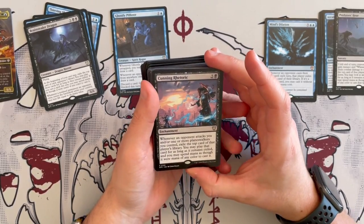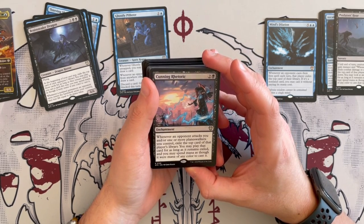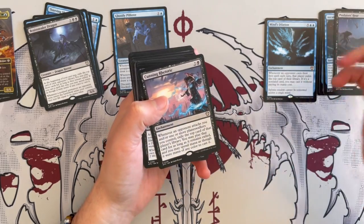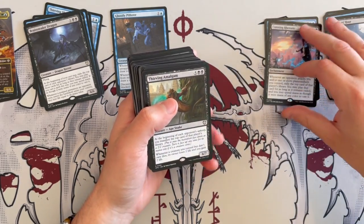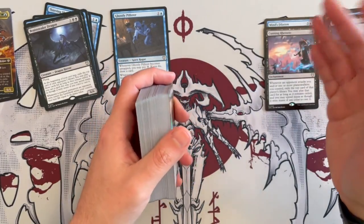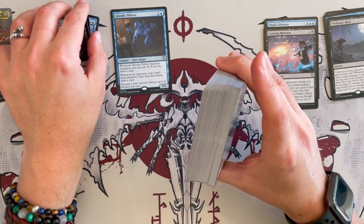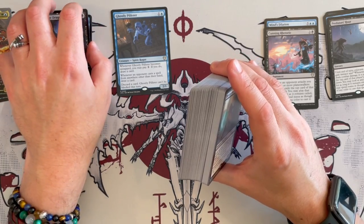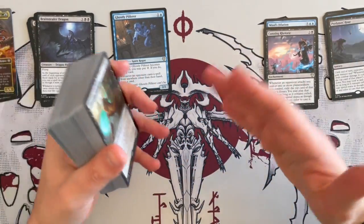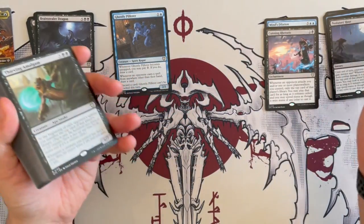Cunning Rhetoric is an enchantment that costs 3. Whenever an opponent attacks you and/or planeswalkers you control, exile the top card of that player's library. You may play that card for as long as it remains exiled, and you may spend mana as though it were mana of any color. That's great — it's a protection enchantment. People are not going to want to attack you. This is going to be even more annoying because they're going to be losing so many cards from the top of the library. I've played against decks that play off the top of the opponent's library and they really throw a wrench in your game.